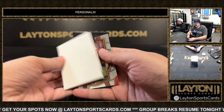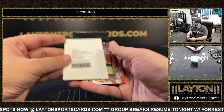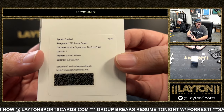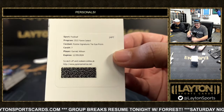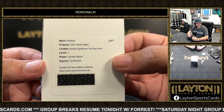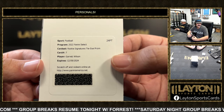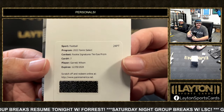DeAndre Hopkins — there's another filler, there's a redemption in this. This is Garrett Wilson on the rookie signatures tie-dye. That'll work — the Jets rookie receiver out of Ohio State, 2 out of 25 on the tie-dye prism. Very nice one there. Get a mag on that, get that one redeemed — very nice, tie-dye 2 out of 25, Garrett Wilson.